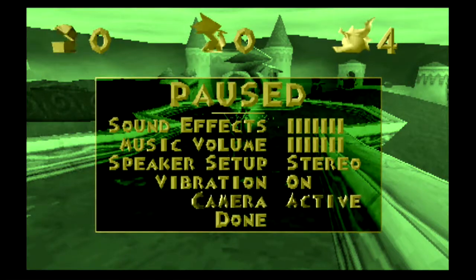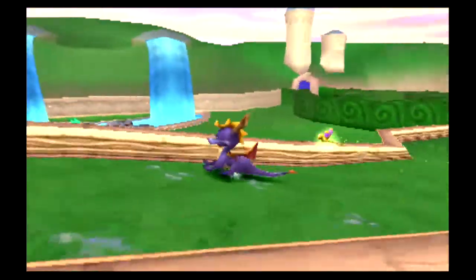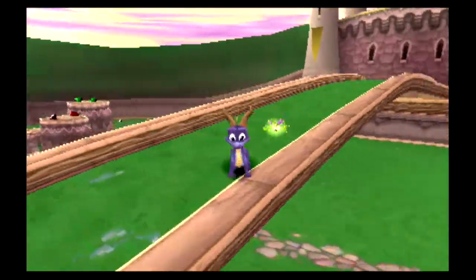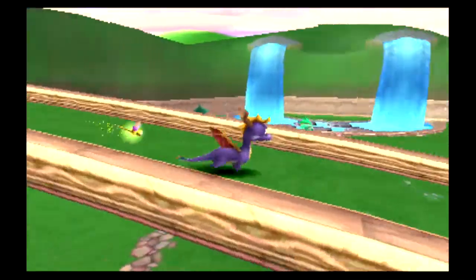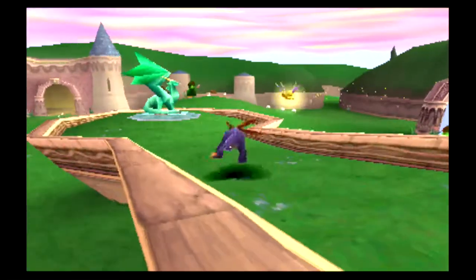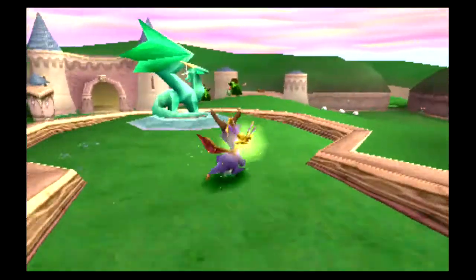I'm gonna set the camera to active, I think, because I don't think there are actual camera controls in this game. Oh wait, there we go. It's the L2 and R2 buttons. It's gonna take me a bit to get used to the controls, because they're a little different from Spyro 2 and 3. And for whatever reason, there's like a dodge roll in this game, which there's never really a use for.